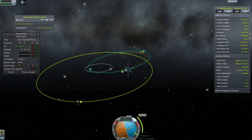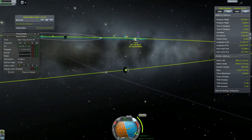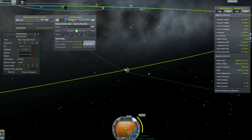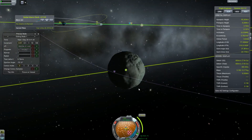Now let's create a second maneuver node to encounter Minmus. We don't need to orbit Minmus — all we have to do is encounter it and do a flyby. So let's execute our node. Again, a very small change in the velocity of our ship.